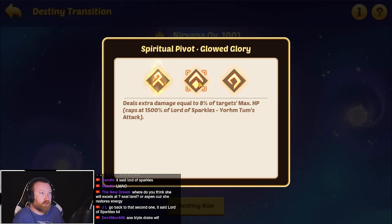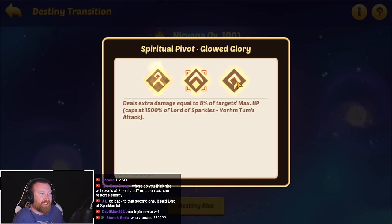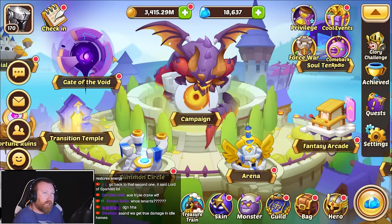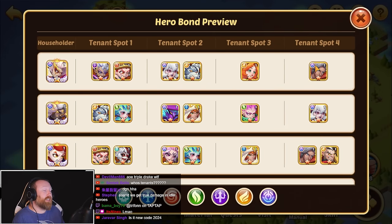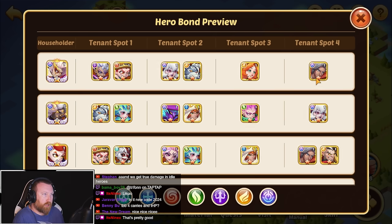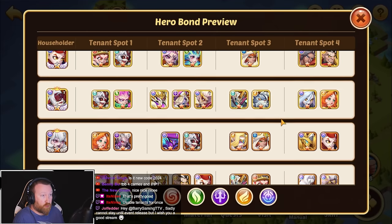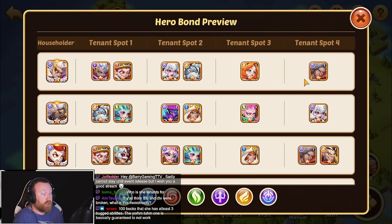Going back to the second skill — it said 'Lord of Sparkles.' That's great. So, that is solid — very good kit I would say, we'll have to see how it works out. Her tenants are not horrible: she has Natalia and hyperspace hunter Islemach. This is an intriguing hero as a potential first or second transcend hero build order — you build her, then Natalia, then hyperspace hunter Islemach. As far as recent tenants go, this is by far one of the best we have seen. There's no priest slot and no assassin slot. This hero has potential.